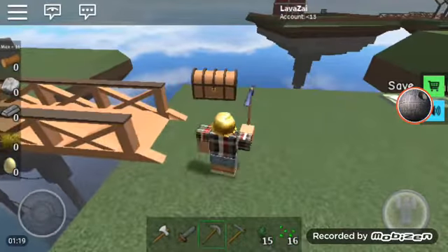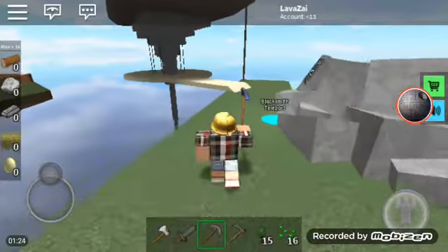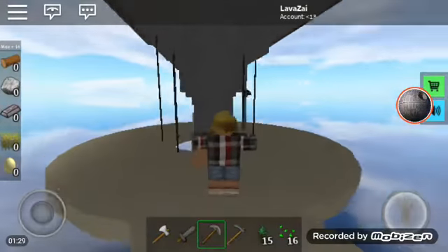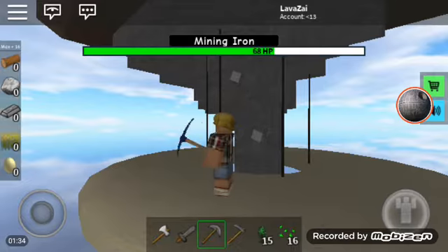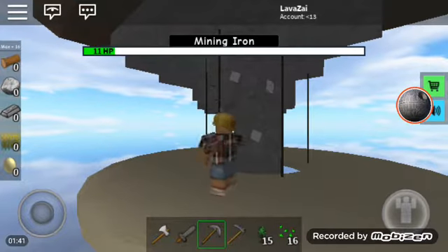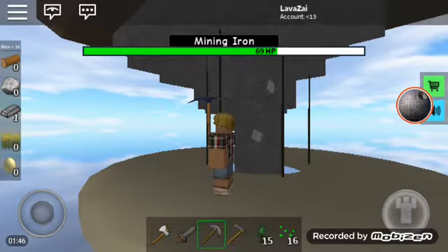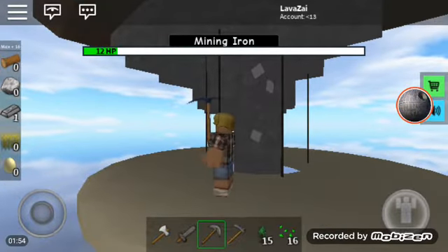I'm not sure what I'm going to do, but let's go over here and mine some irons — yes, that is a word, you guys just don't want to admit it. I have this place that spawns iron so I can get iron to sell, because iron is a variable.